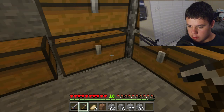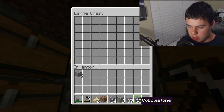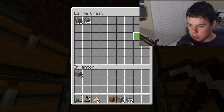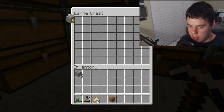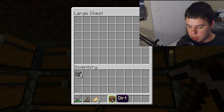Let's put some coal in here. I'll add cobblestone and stone here in another chest. Got too much dirt so I might make it a junk drawer. That's gravel — actually I'm gonna smelt these.